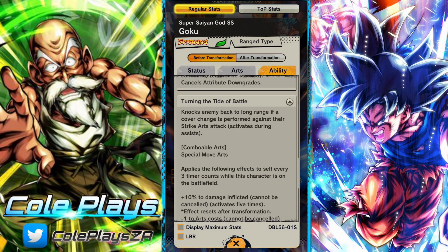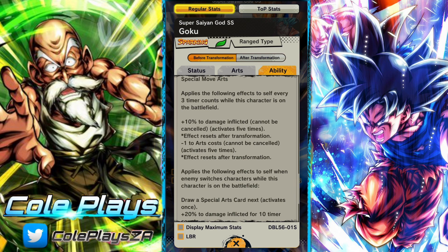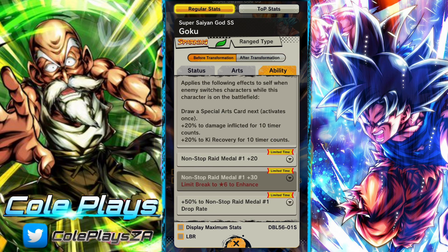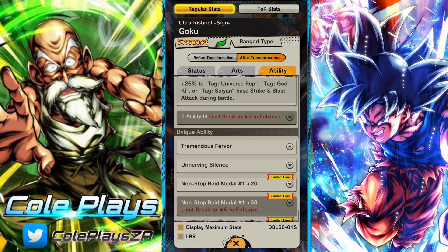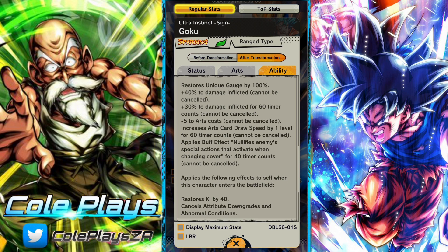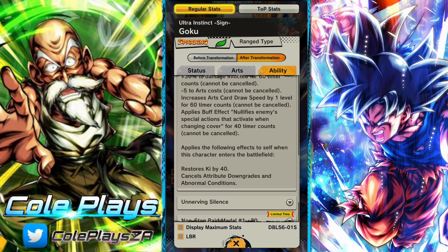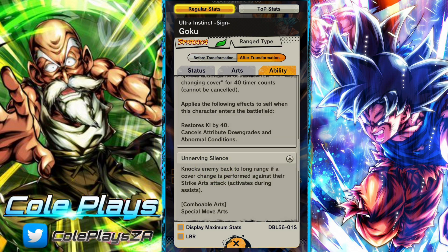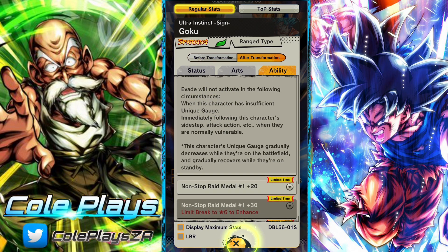His unique abilities in his base form include his revive effect when his health reaches zero, which can't really be cancelled, making it quite powerful. He has 90% damage inflicted, 65% damage reduction, 80% Ki recovery, and arts card draw speed increased by one level. He also restores Ki by 30 and gets plus 30% to damage inflicted when he enters the battlefield. His cover change mechanic knocks people back to long range if he performs cover change against a strike attack. Every three timer counts on the battlefield he gets plus 10% damage inflicted and minus one to arts card costs. He also gets a whole bunch of effects when the enemy switches character — plus 20% damage, plus 20% Ki recovery, and a guaranteed special arts card draw.